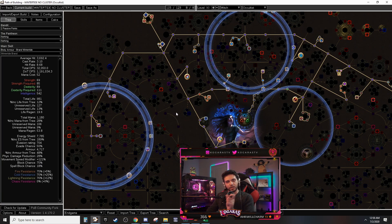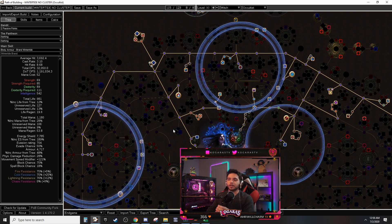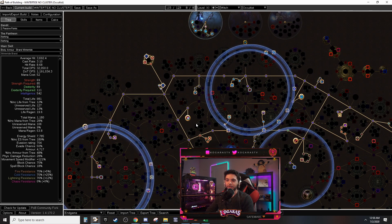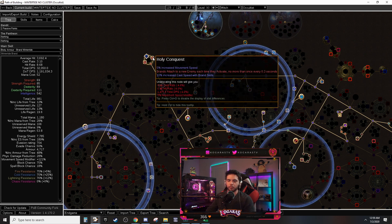Here's his POB that he sent in the comment section. I have to admit it was very well done. As you guys probably noticed, he dropped all the cluster jewels — yes, all of them — except for the holy conquest one, which is probably the most important and is required in the build if you want to feel marginally good for clear speed. That's the only one he kept, for logical reasons.